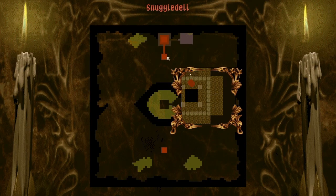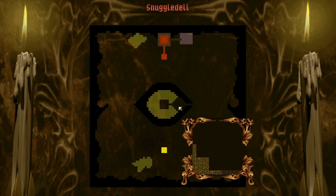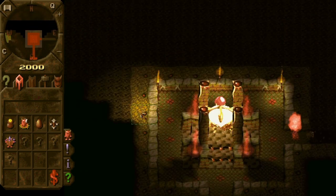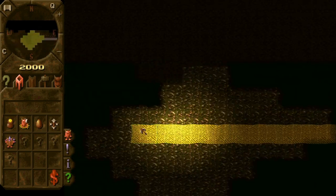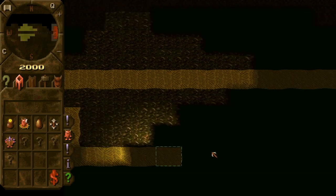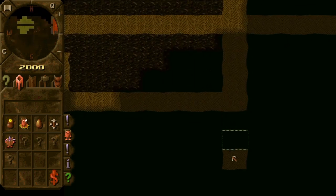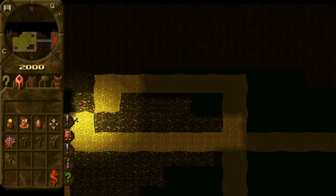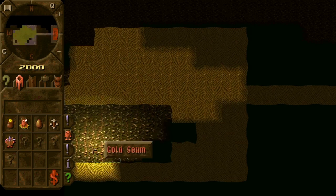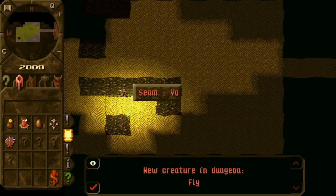Our top priority should be capturing this area. We'll start by digging some gold, of course. As usual. Our fly appeared — flies always appear first when you don't have anything.